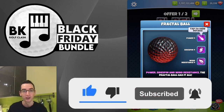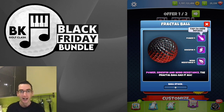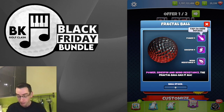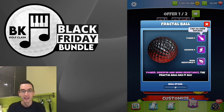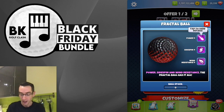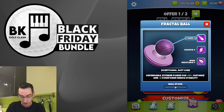Ball number one, as there are two balls on offer, is the Fractal Ball, which we did have a sneak peek of a few days ago here on the channel. Power 4, Side Spin 4, Wind Resistance 4 — very similar to the Armadillo and V12 balls, identical stats there. This one does have a plus 2 needle stability, so not too bad. That is the Fractal Ball.